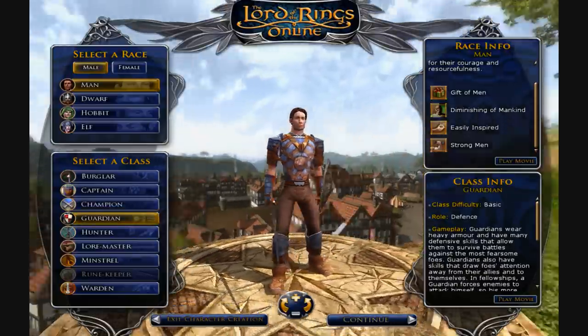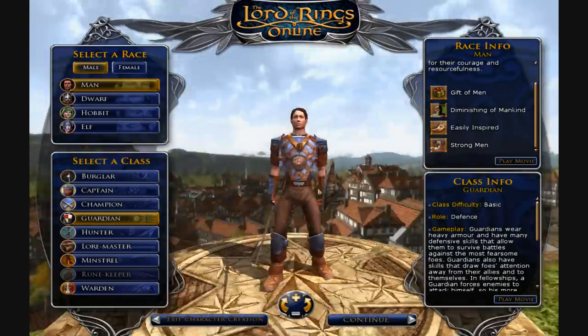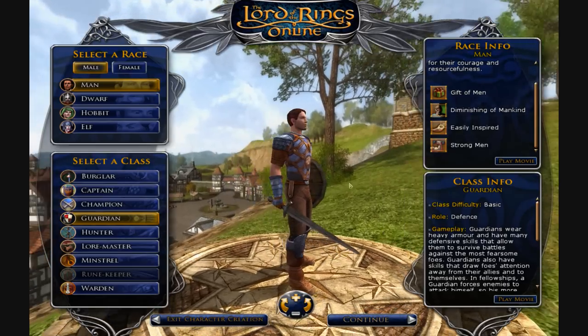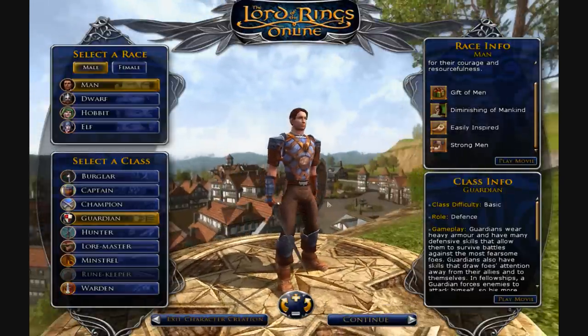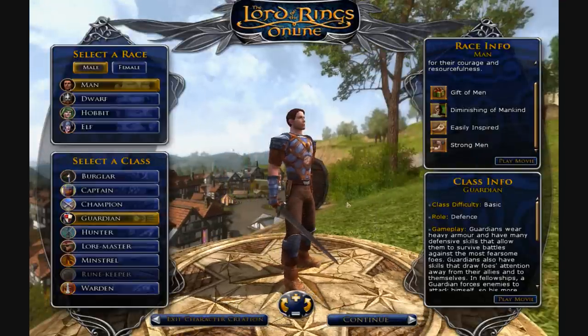If you're afraid of dying, go ahead and choose the Guardian, because the Guardian is a master of defense. He has very good defensive moves — there's one that increases his block, parry, and evade chances by about 50%, which opens up opportunities for reactive moves. He has a couple regenerative abilities and can wear the heaviest armor and wield the mightiest shields. Not the greatest damage dealer, though he has a few very strong attacks. He can later initiate fellowship maneuvers, and basically he's a tank — the person who soaks up all the damage. He has the greatest health reserves and the greatest armor of all the classes.